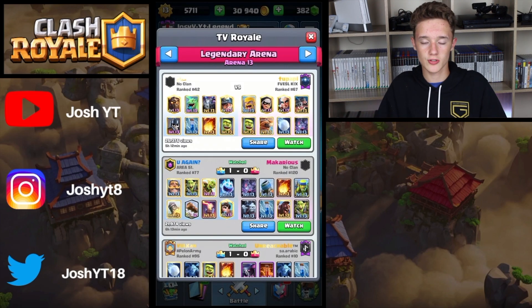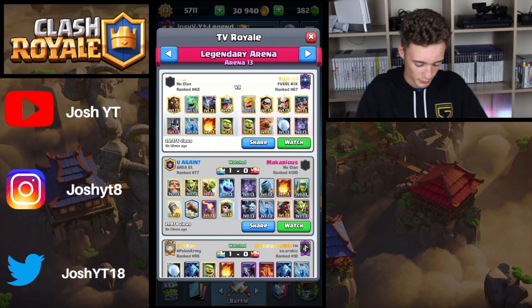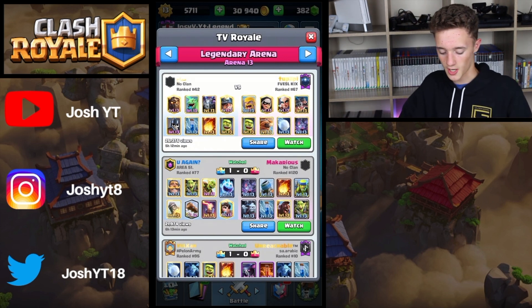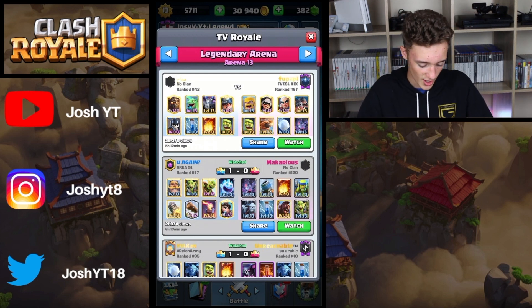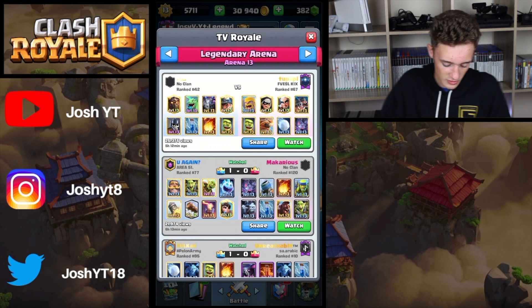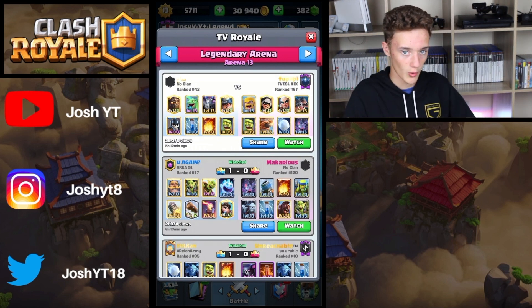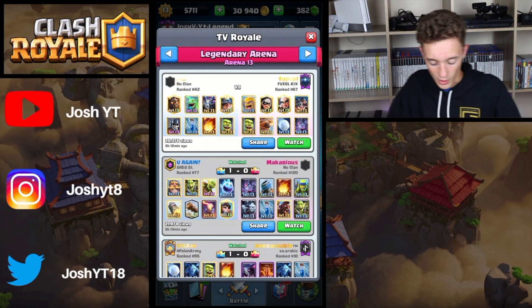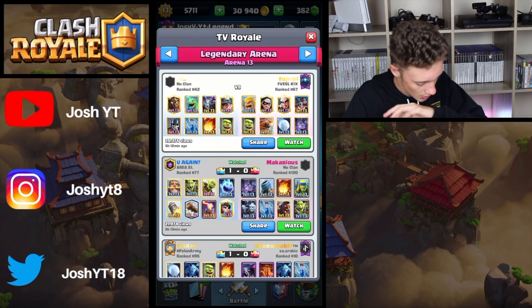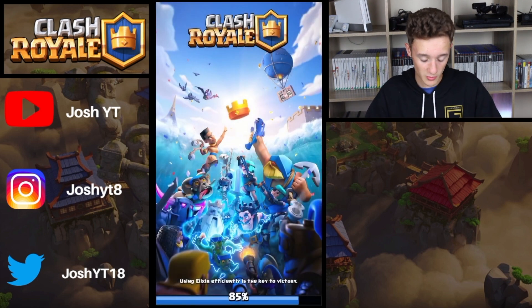Hey, what's going on guys, my name is Josh and in today's episode we're going to be watching Lava Miner versus this Royal Hogs Bridge Spam deck. I'm probably going to give the favor to the Bridge Spam deck because pretty much every single time the Lava Hound player lava's up, the Bridge Spam deck is just going to go Royal Hogs Bandit Flying Machine or Royal Hogs Flying Machine Bats at the bridge and it's just going to overwhelm the Lava Hound player. We'll see how it plays out by watching the replay.